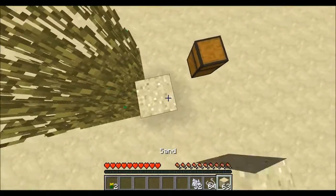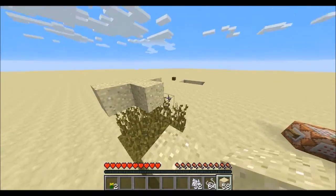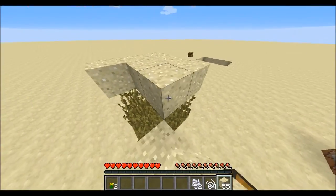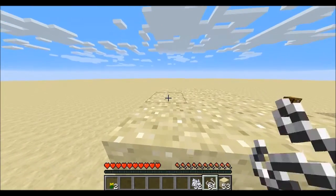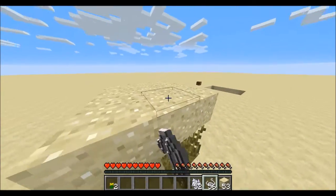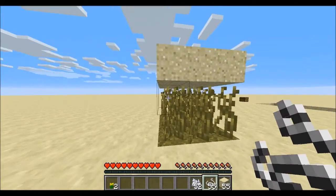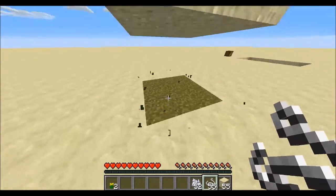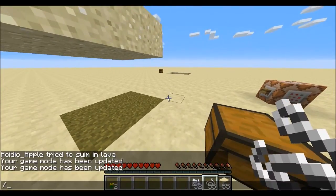You then place sand on top of all of that grass. Then you place string on top of that. You then take out the tall grass.